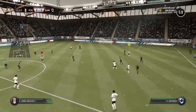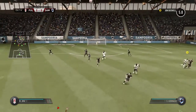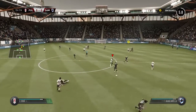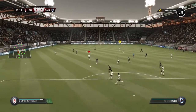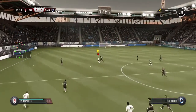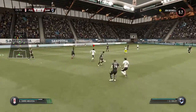Ekdal down, trying to thread a pass through but not successful. Palierella gives it away — good work really to read the intention of the pass — and there is some backup for him in this position.